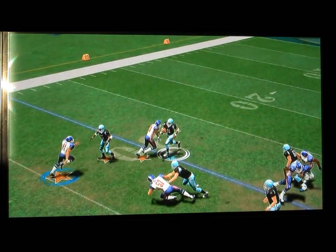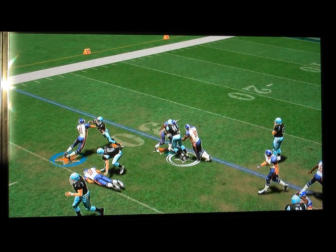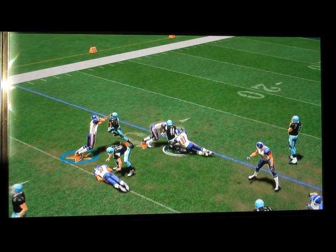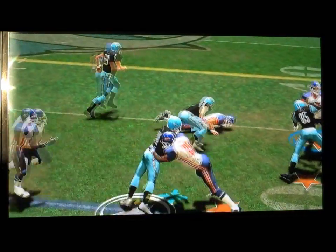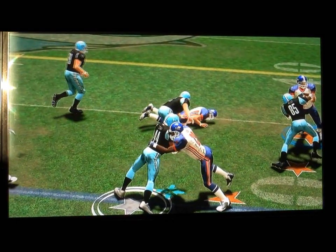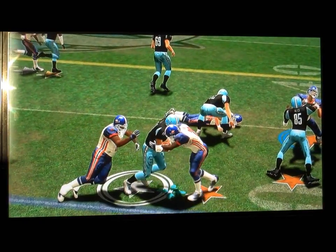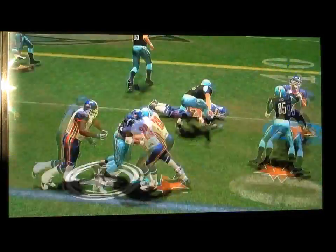The defender comes in with his back turned and doesn't let the ball carrier dictate where the play is going. The ball carrier has no ideas there. Everything's natural, everything's flowing. He's fighting for the yards but the defender comes in and cleans it up as he should. That's the only possible result in a play like this, and it happens. 2K gets it right all the time with the tackling.